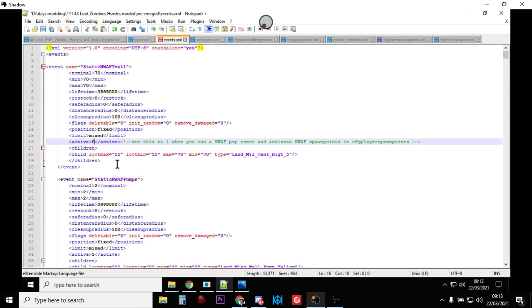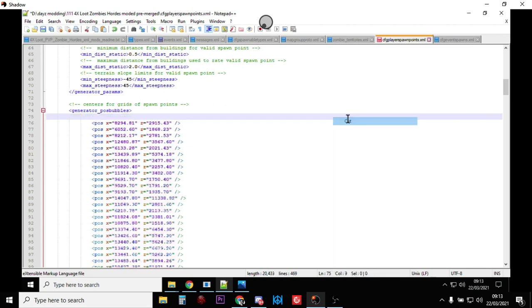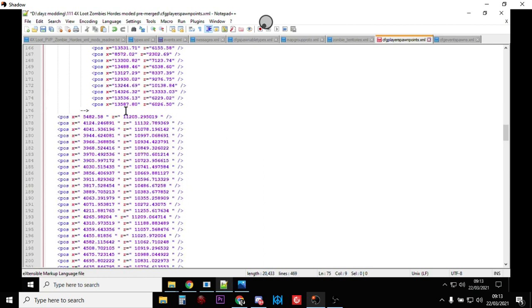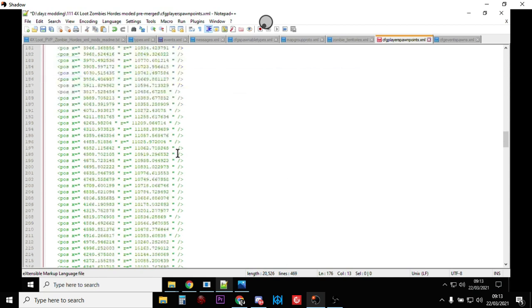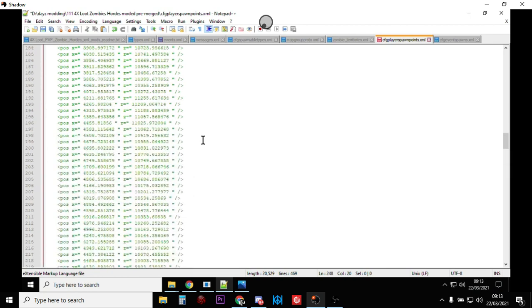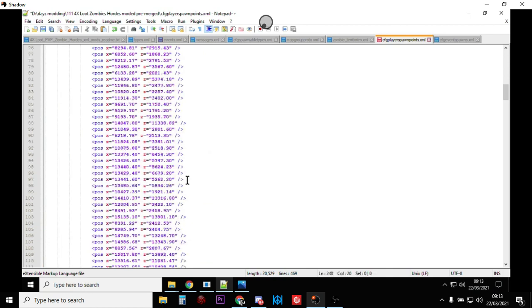So if that is the case and you notice it happening, just turn the event back to zero, save the file on your server, restart it — that will turn it off and get rid of it all — and then things should go back to normal. And when you want to change your spawn points back to normal, just move those comment brackets back so all the northwest airfield spawn points are commented out and the regular spawn points are live again.